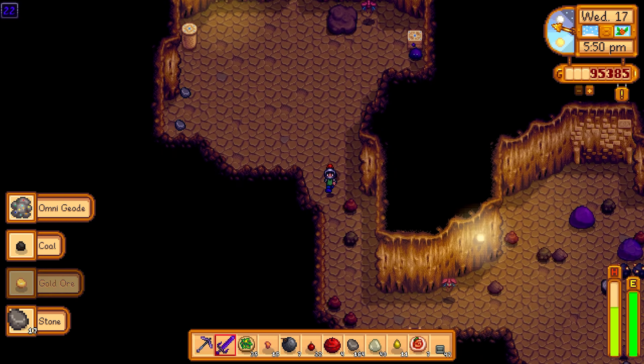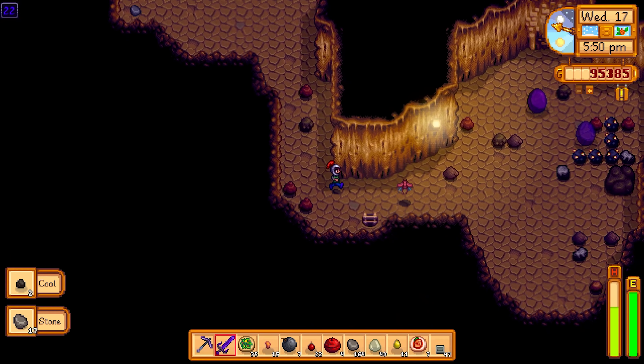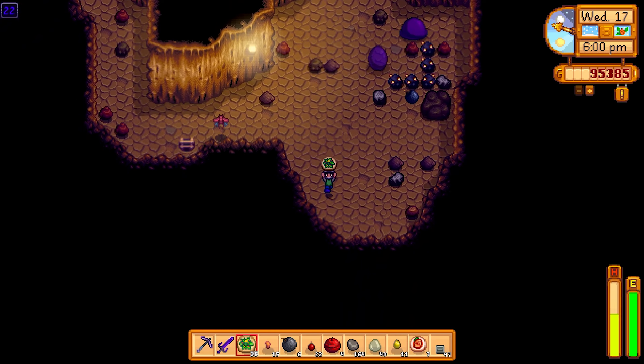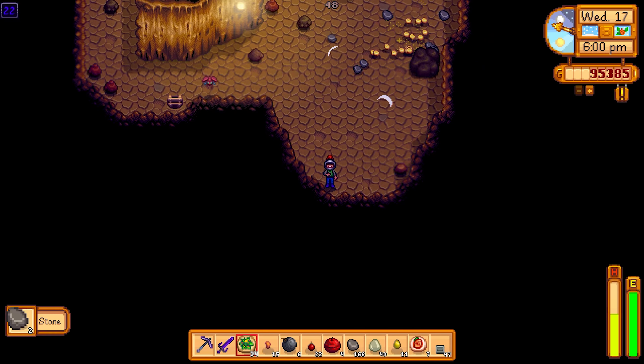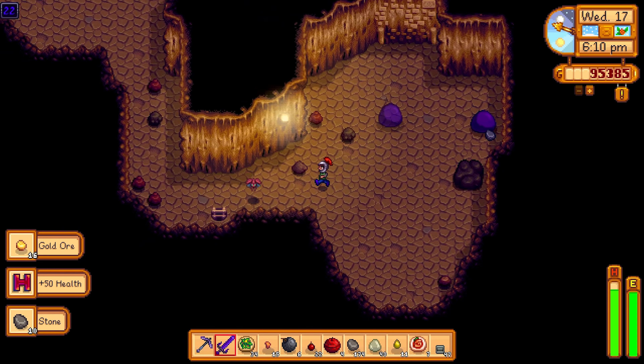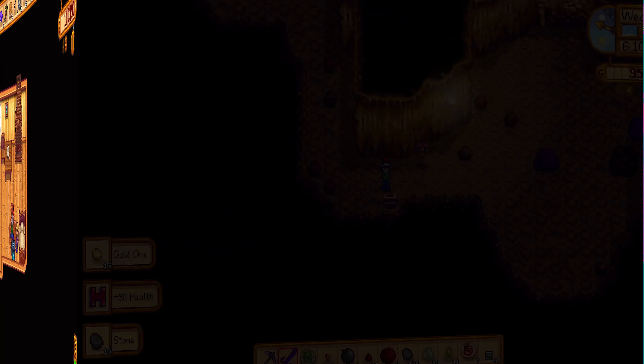There's a lot of stock coming from the mines today. If we see big clusters of gold ore, we'll grab them - that's a lot of gold ore right there, which means a lot of money for us. 16 gold ore right there - that's 3 gold bars.